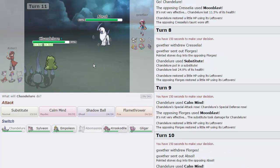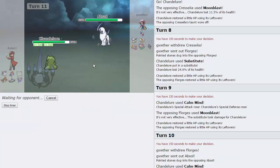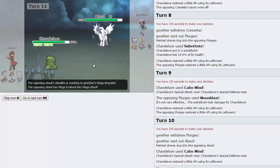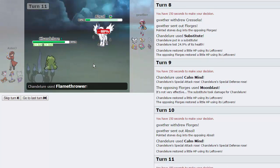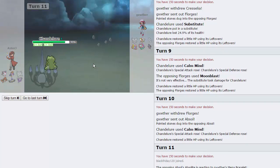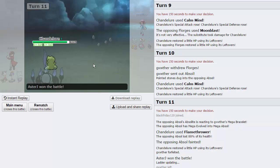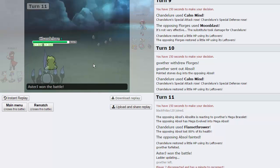He goes into Absol — we're going to knock it out with a Flamethrower. He just wanted to break the Sub I guess, but he's going to lose his Mega Absol in the process, which is great. Every time Cresselia comes in, Chandelure is my immediate switch. We actually outspeed Absol before Mega Evolution, so he should have gone for Sucker Punch to at least break the Sub. He's going to forfeit — he couldn't handle the pressure of Chandelure. So that wraps up another game.